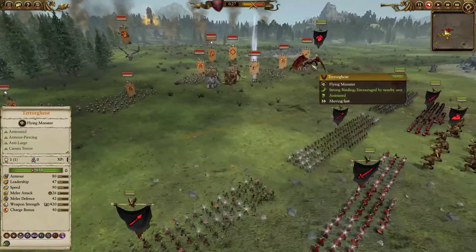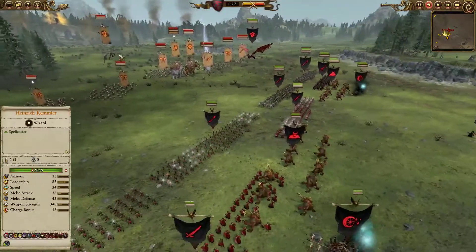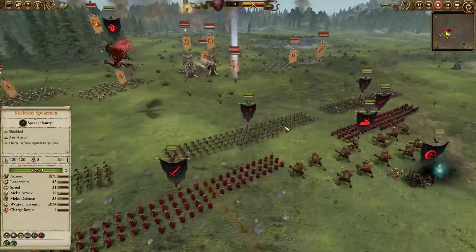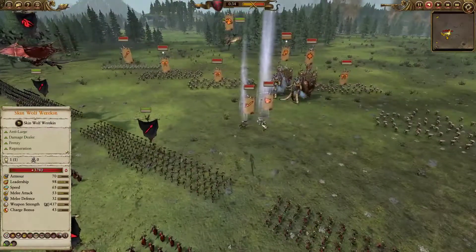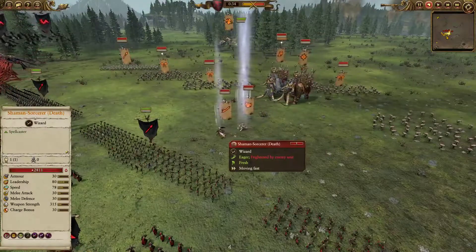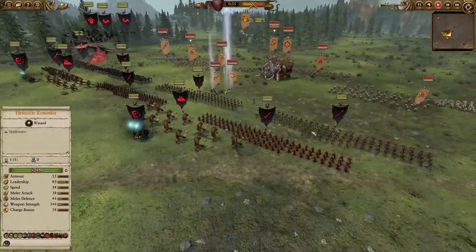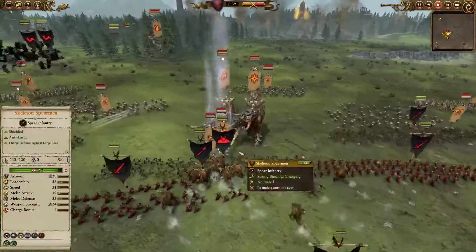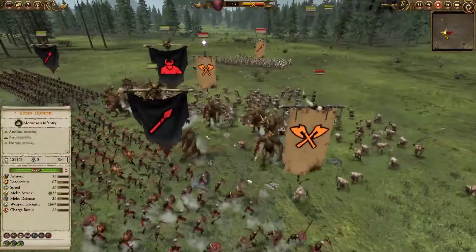This is why I'm going to be a little bit conservative going after this guy — I literally thought it was a Frost Wyrm for some reason. And my opponent also has a Skin Wolf Wyrkin and a Shaman Sorcerer of Death with Spirit Leeches and Fate of Bjuna. It's been quite a competitive build.